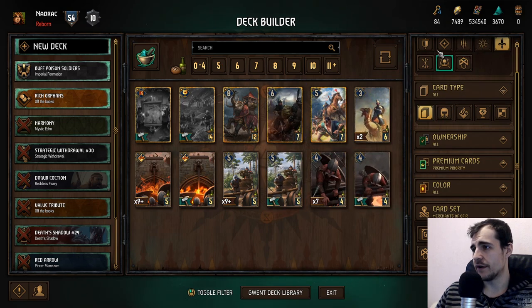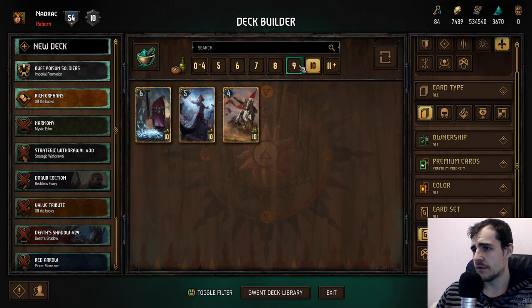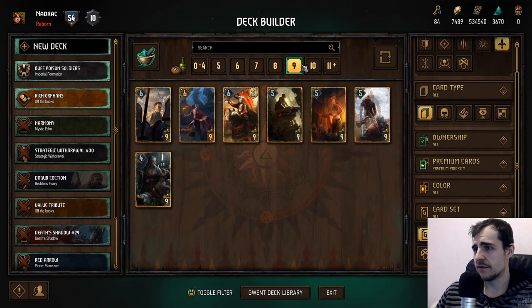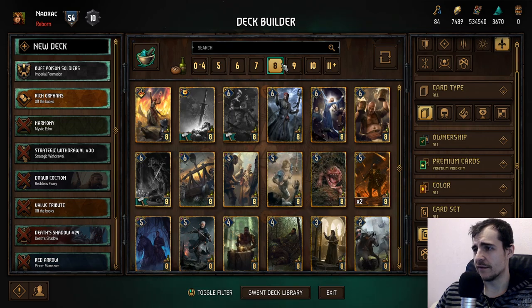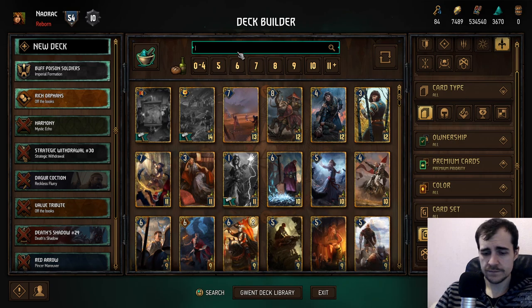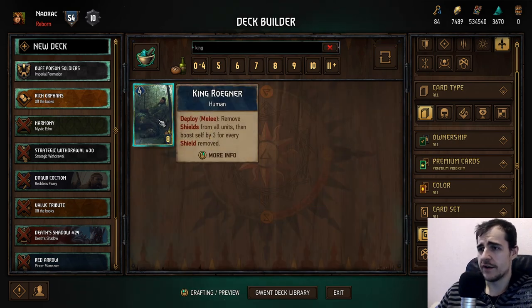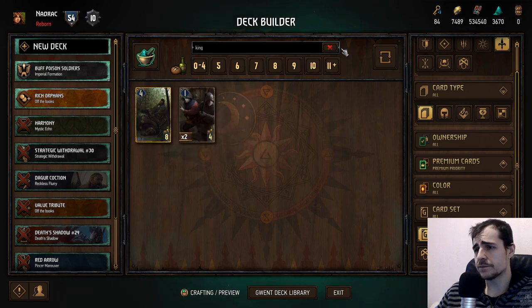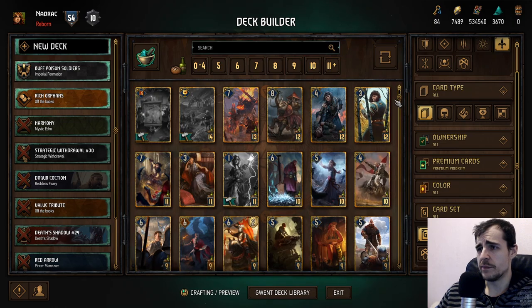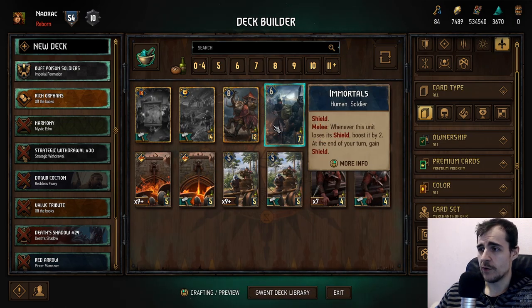King Ragnar: remove shields from all units, then boost self by three for every shield removed. He's a little bit pushed in this expansion and Immortals definitely makes him better. Immortals is pretty good. War Chariot: give an enemy unit bleeding for four turns, or move an enemy unit to the other row — combine both deploy abilities if you have Crew.